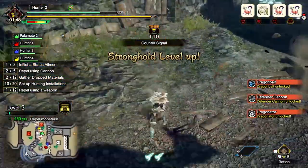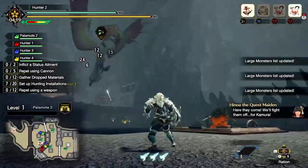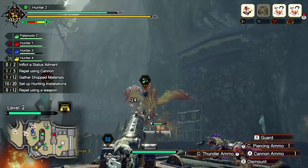Monsters with the red icon are especially aggressive towards hunters — watch out for their attacks as you try to defend the gates. Monsters with the green icon shoot projectiles from afar, so dispatch them quickly to keep your installations safe.